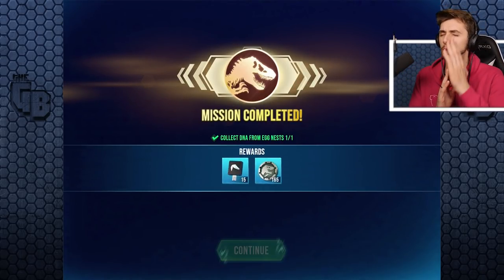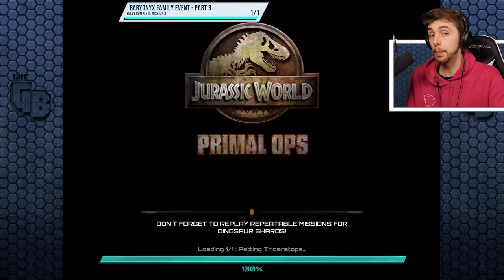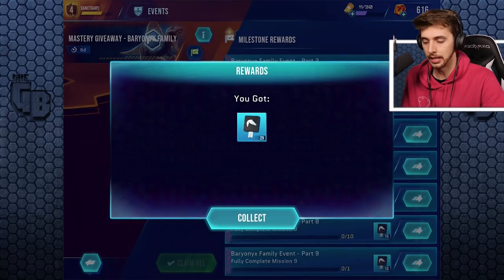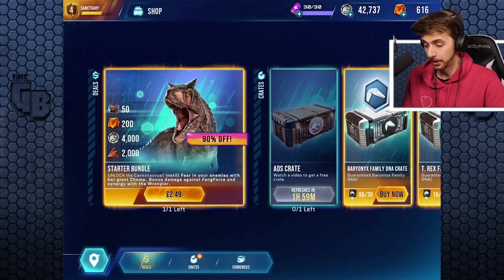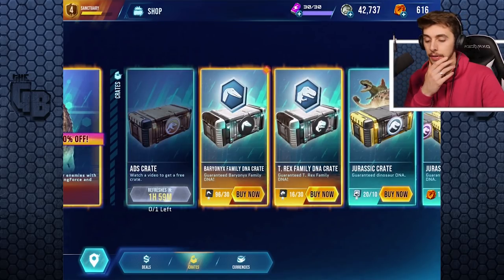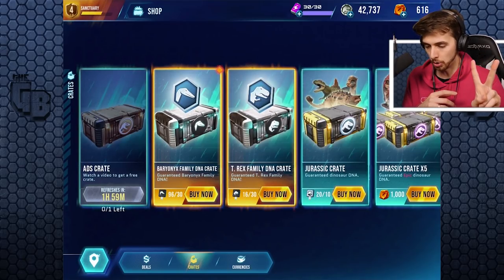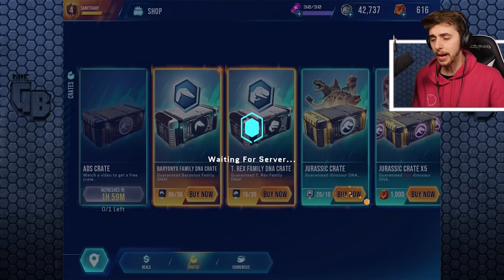15 keys. So that takes us to the 25 we got last time, takes us to 40, 50, 60, 70, 80, 90. We should be on 95 — we should be able to open three Spinosaurus crates. That's another 25, we'll take that. We go to the shop now — I've got 16 T-Rex keys, so it's not enough. Hopefully that saves until the T-Rex event comes around again. We've got three Spino crates, two Jurassic crates, and I'm saving up to open five Jurassic crates.